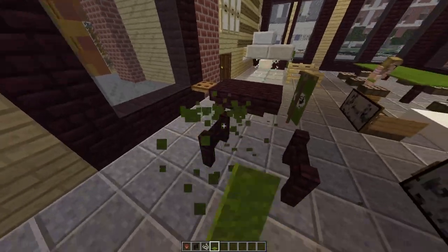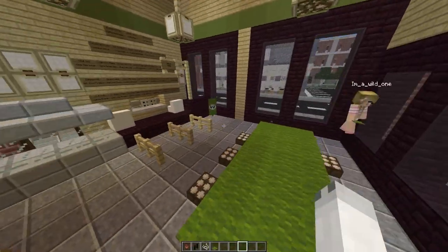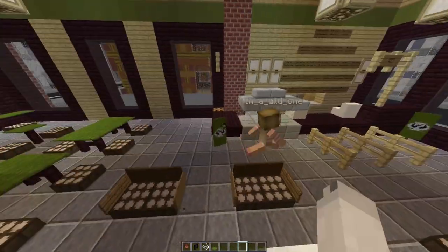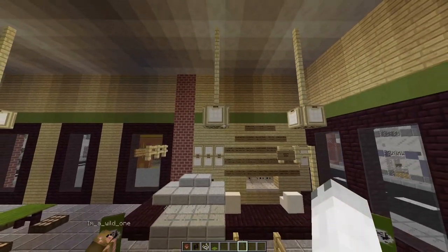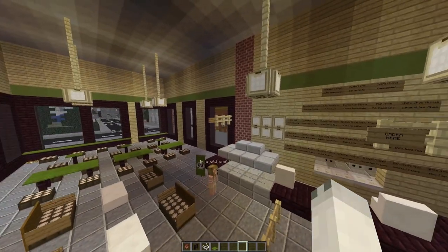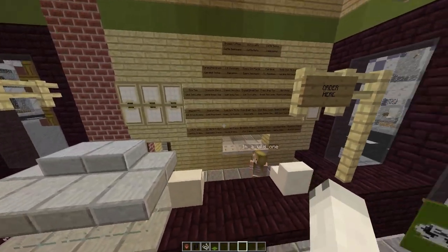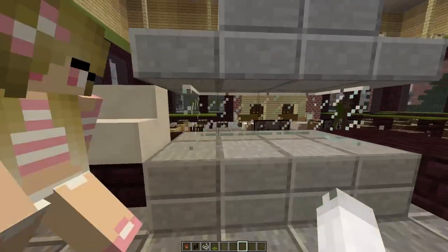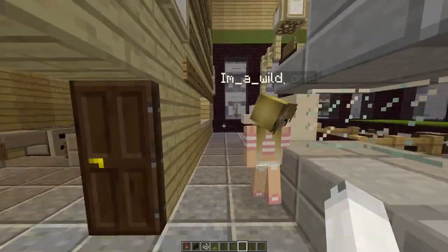Over here we have a nice big table for community or family gatherings. We've got some wonderful lighting using trap doors. At our cash register we've got some stairs which make excellent cash register tills, and we've got this little display case for putting in some fancy cakes and things.